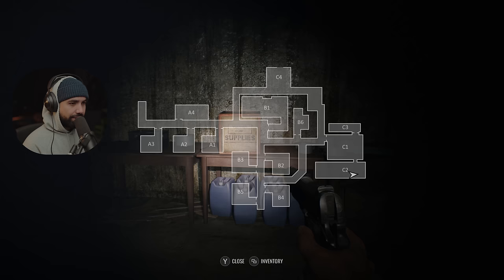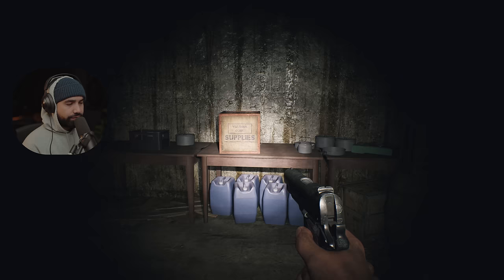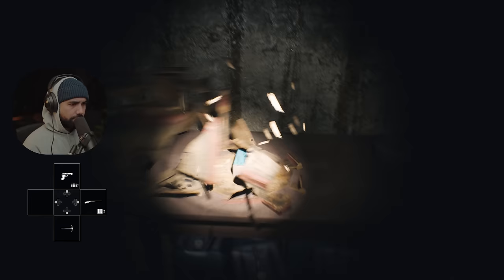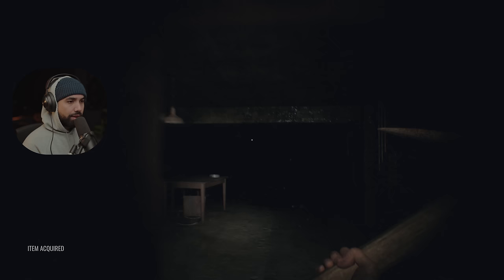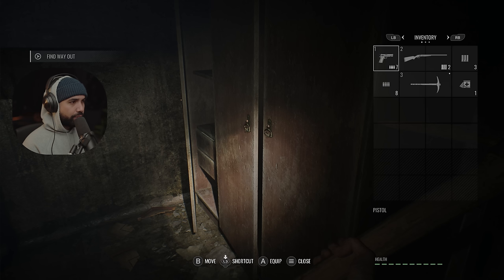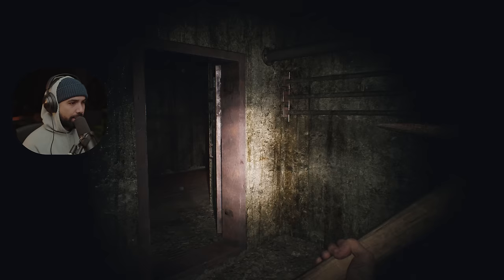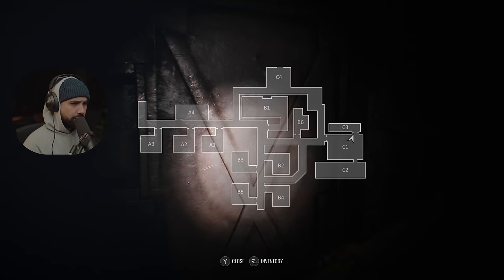We've got crouch, no jumping, reload. Let me reload — I only had one bullet in the mag, that's crazy. Okay, Y is for the map. We are in C2, and I'm assuming we've got to find our way all the way to A3 or C4. We just acquired an item — some sort of bandage or something. Let me pull out the map.